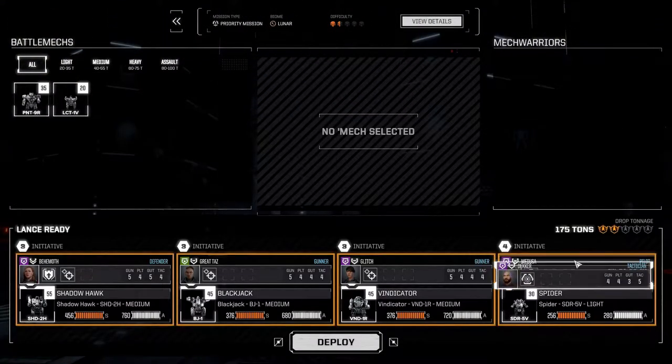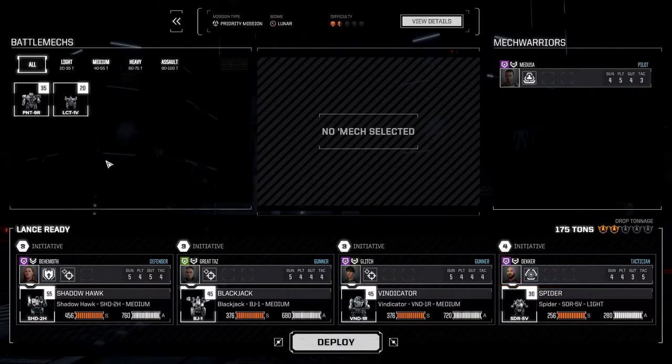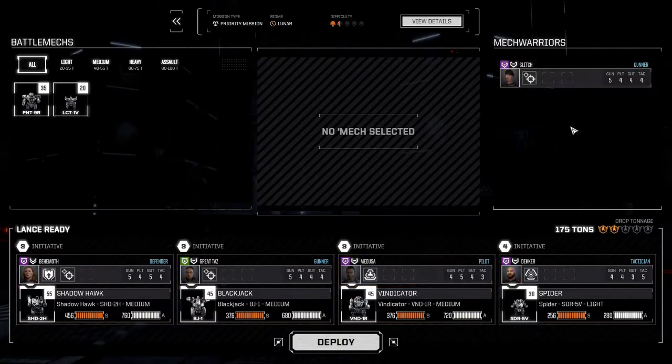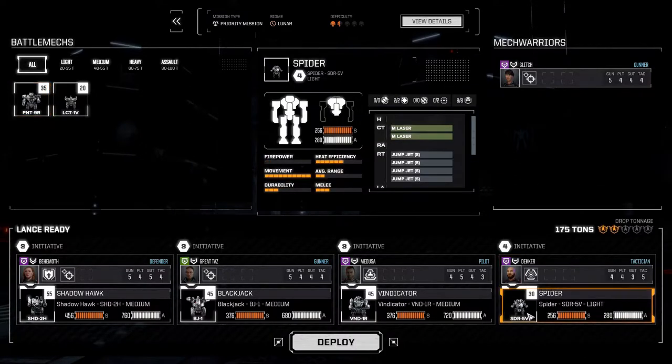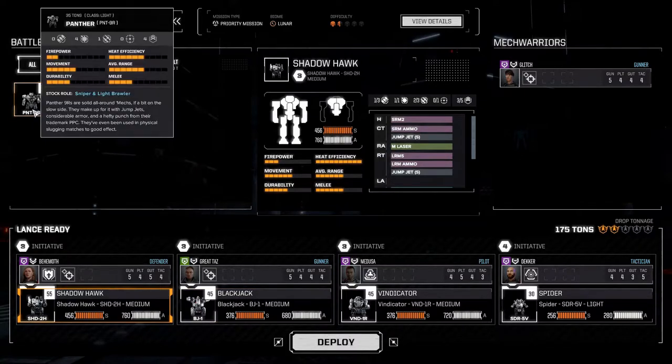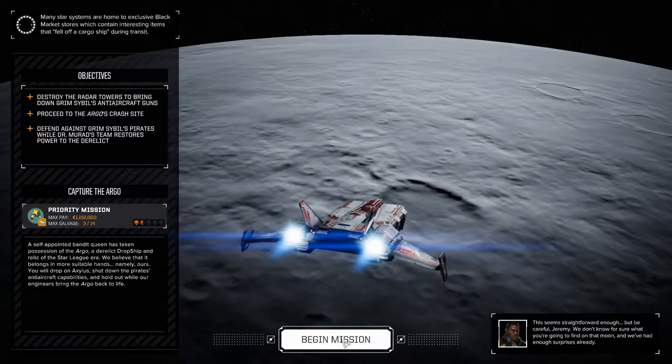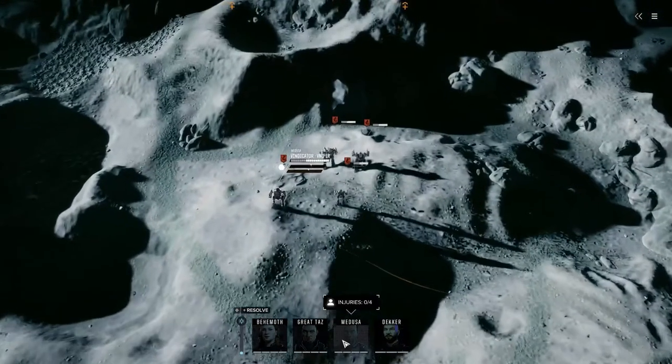I'm going to take Decker because he has sensor lock, and put Medusa in the Vindicator while Glitch sits out. We went for movement. We're going to stick with that setup and launch. Now if none of you have played beyond this point, the Argo is a really nice ship that we're going to get — so let's begin this mission. Did I give a little bit away? My bad.